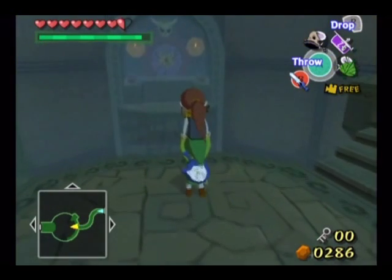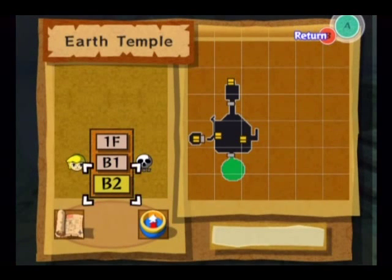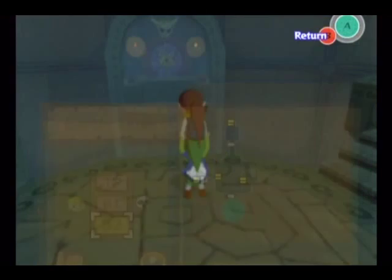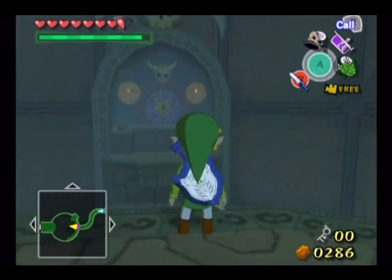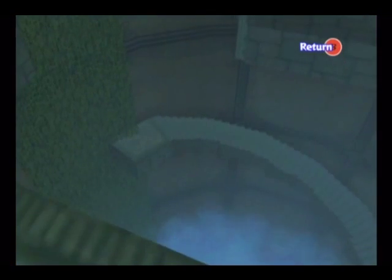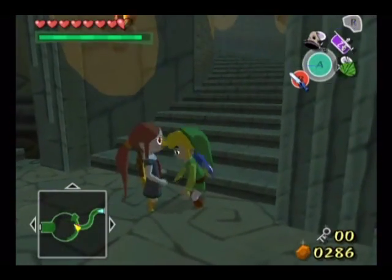We have the boss door over there, but we don't have the boss key. The boss key is located on the lowest floor of the dungeon. This can actually be kind of tricky. We have a bottomless pit, and we have stairs. What you want to do is land on the stairs, not on the bottomless pit.